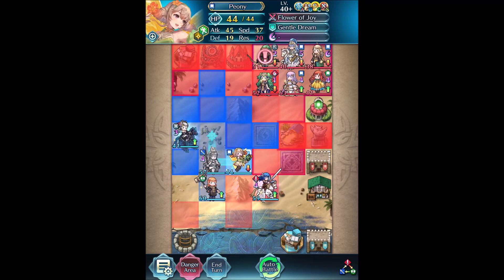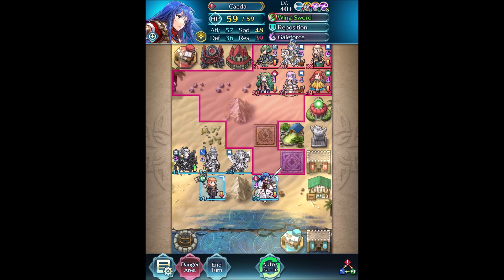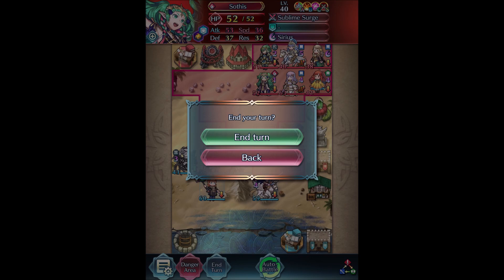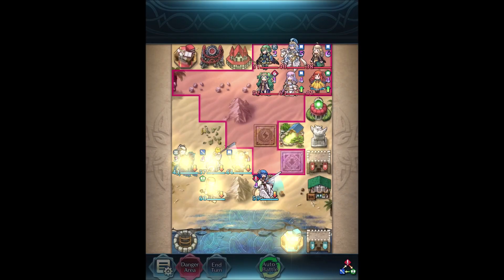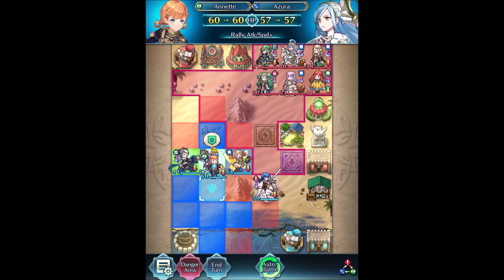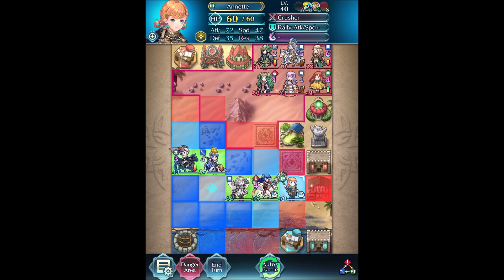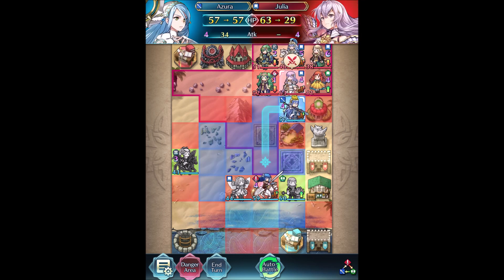I'm going to move Azura into position here. When the next turn starts, I'll have Annette provide a rally to Azura, then have Peony refresh her so Annette can warp to Sita and provide a rally to her as well. That will increase both Azura's and Sita's mobility. Then I'll smite Azura over so she can take on Julia, and end up Galeforcing through Julia, Sothis, Alm, and the enemy Azura. I will have Sita end up attacking Azura from in front of Yun, and that will ensure that Yun cannot reach Azura, which is really the only threat to her. Since Azura has the slaying lance plus resistance refinement, she can take a round of combat with Ophelia.